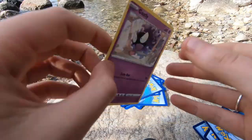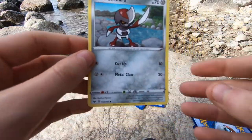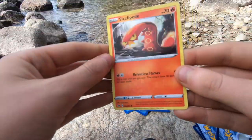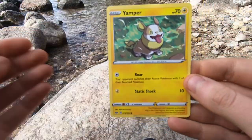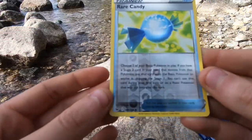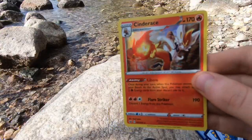Gastly — I already have one of those. Pawnyard, interesting. Sizzlipede, interesting again, they're so cute. Yamper — I have a Yamper. Rare Candy — ooh, that is cool. And a Cinderace!